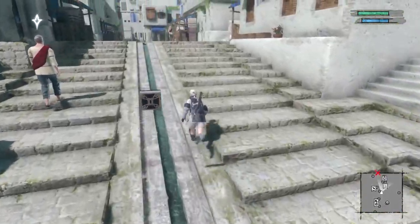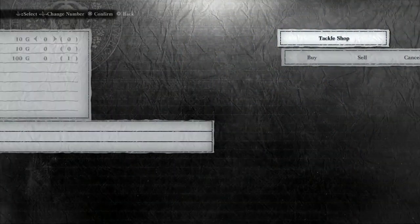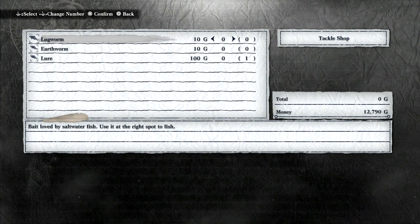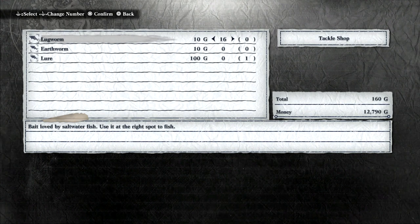First thing you want to do is head up to the tackle guy. He's right up here at the top of the steps and you're going to want to buy some lugworms. I'd like to have at least 30 on me — you need a lot. There's only a set of seven blowfish so 30 should be fine, but if you're planning to fish a lot, get 50.